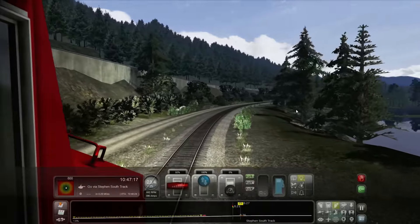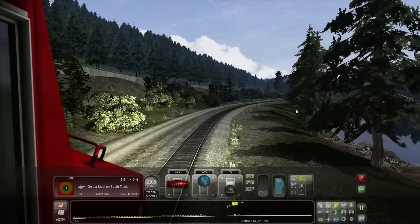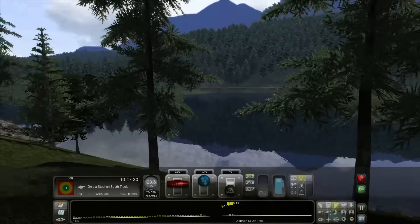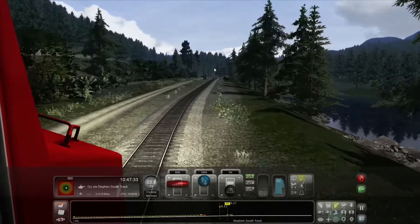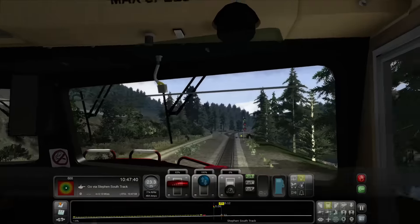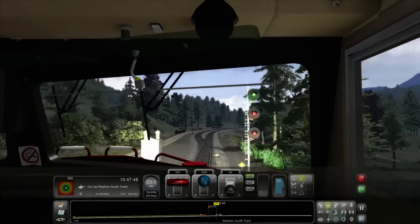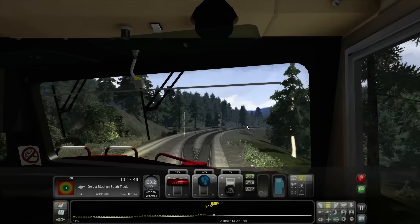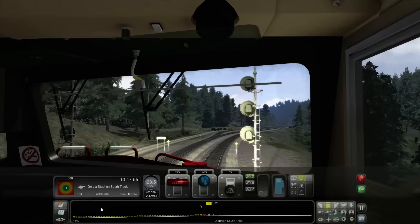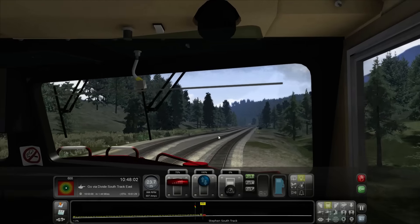50 throttle, 1.5 percent grade — probably increase just a little bit more. Green — we're good. Looks gorgeous. Power up to 75 percent as the RPMs increase; we'll slowly increase in speed as well. Our grade is decreasing — we're at 1 percent, coming up to the main tracks. We might actually be going past Canmore then.